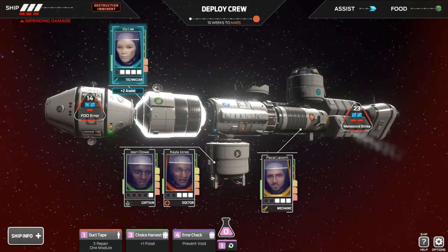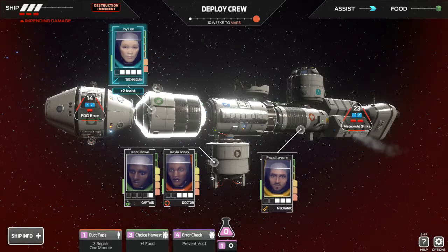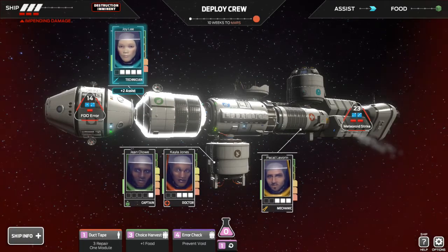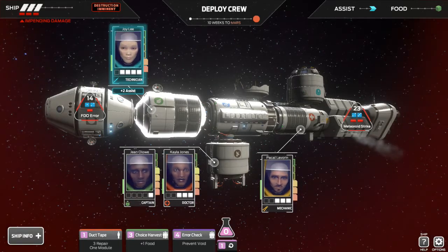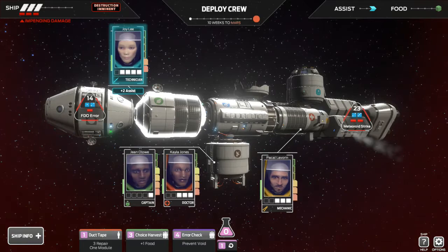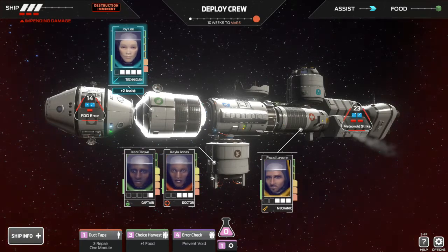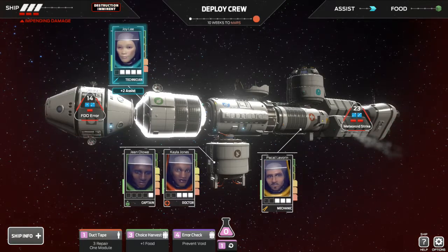Let's start off by talking about how this crew is set up. This is Joy Lee — if you look on the right-hand side she has two bars that are full right now, but she can have more bars. That's her health; you can have up to six health and right now she has two. Her stress is on the left-hand side — that's a bar, and as it increases the stress goes up. They get really stressed out and it can max out once it hits the top, which can cause some really bad decisions and choices.